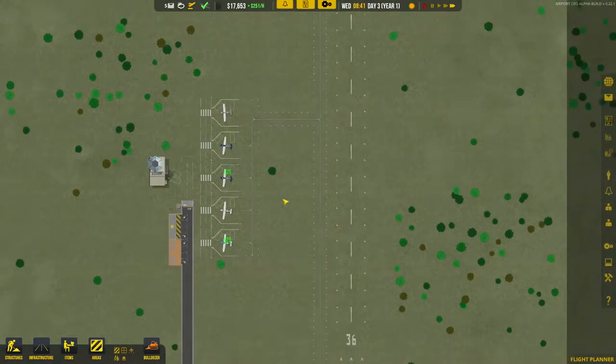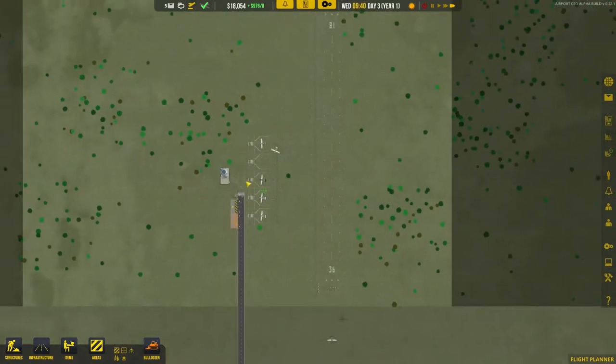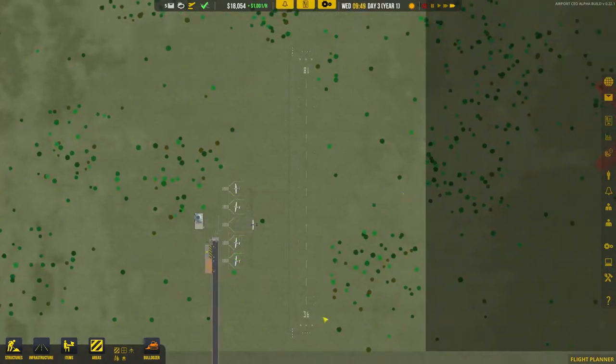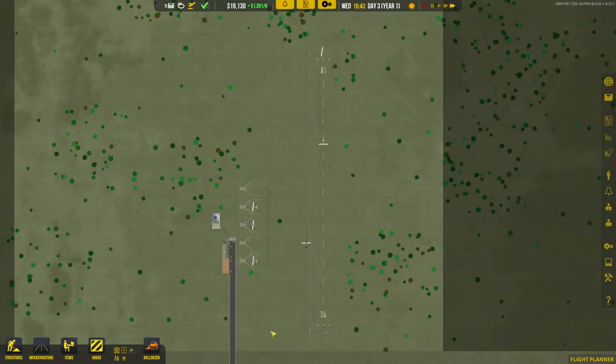What we're doing now is speeding time on, because our plan is to get a lot more small stands. If this airport stands any chance of being successful, we need to build up here — lots of small stands here and lots of small stands down there, and then potentially another runway and more stands over that side.